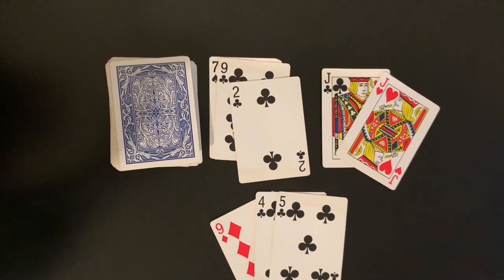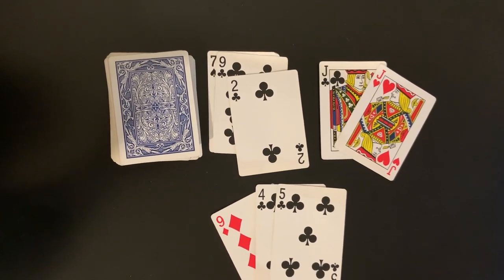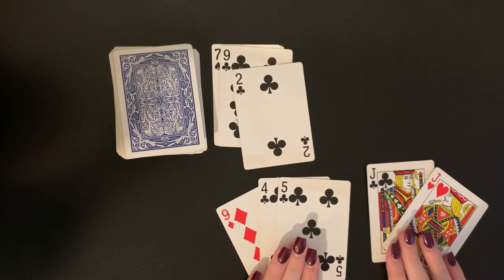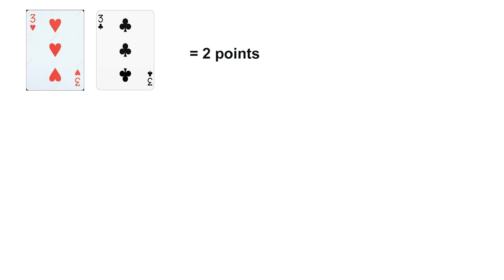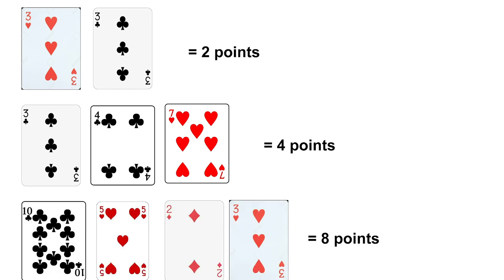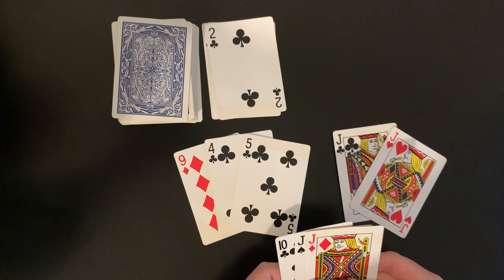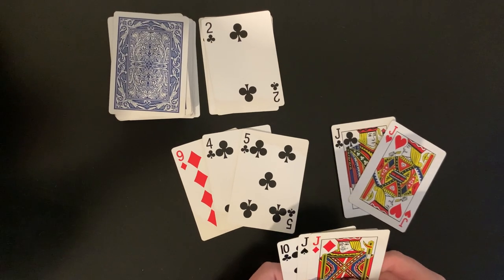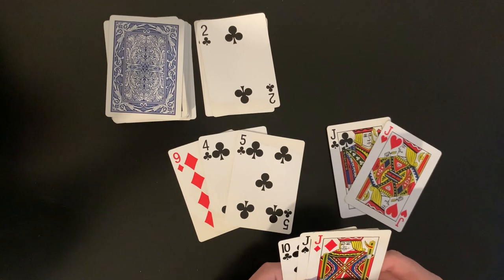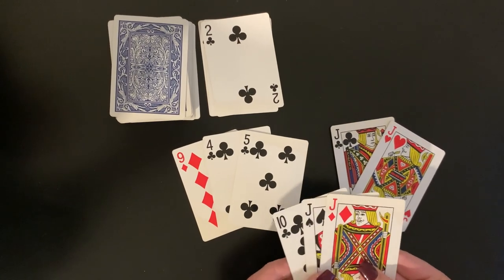Once the game is over each player will total their points. Your points will be determined by the number of cards in each of your zero sets. A zero set with two cards is worth two points, a zero set with three cards is worth four points, and a set with four or more cards is worth eight points. From that total you subtract the number of cards remaining in your hand, with each card worth one point.